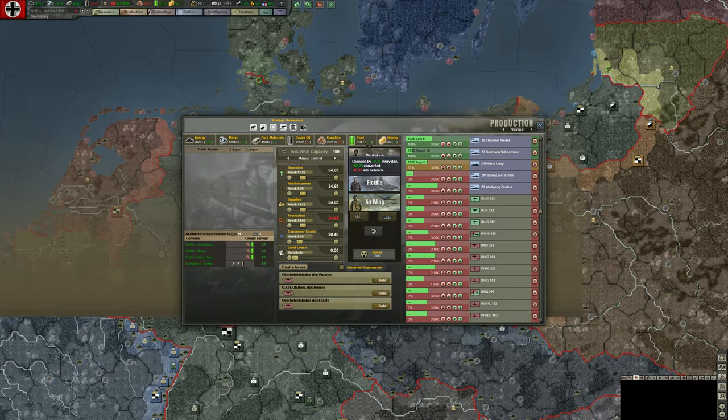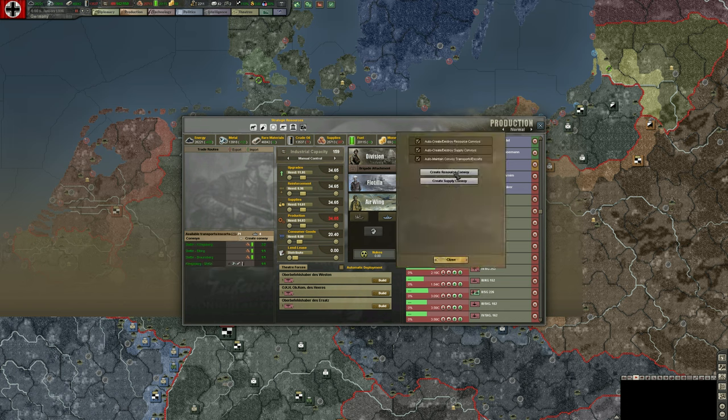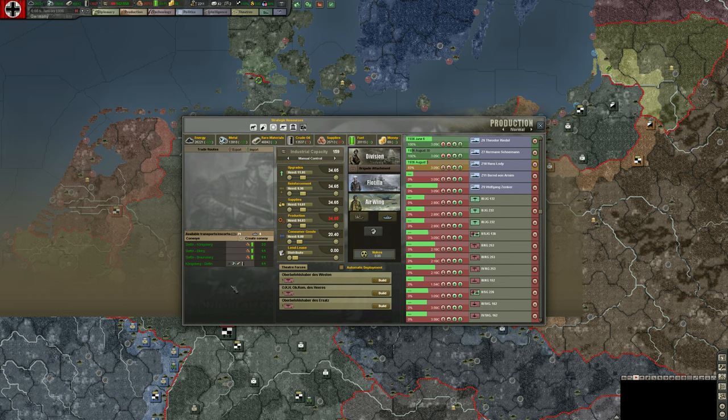Production is one of the main screens we'll spend a lot of time in — this is where we apply industrial capacity to building units. Units are already being built as soon as we launch the game, which we'll modify right off the bat. We can build land, naval, and air units, and nuclear weapons later. We can see active trade routes — we have none — and our active convoys, which are supply and resource convoys to ourselves, not trade convoys.